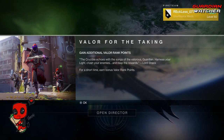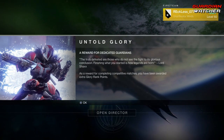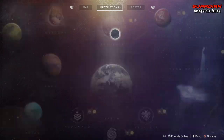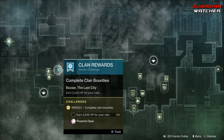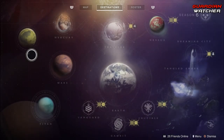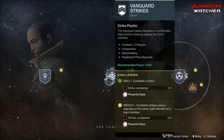Apparently we're getting additional Valor for the week, and probably even more during the weekend. We have the Traveler milestone, which requires us to complete 20 bounties for Ikora, earn 5000 clan XP, and forge two weapon frames.